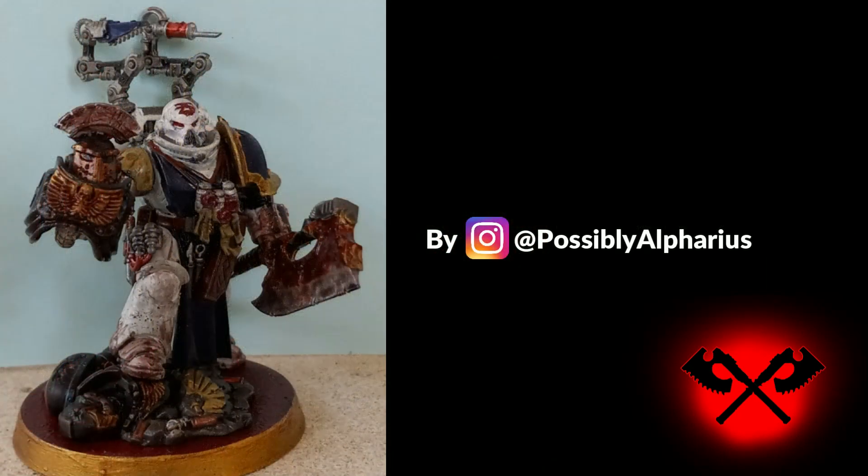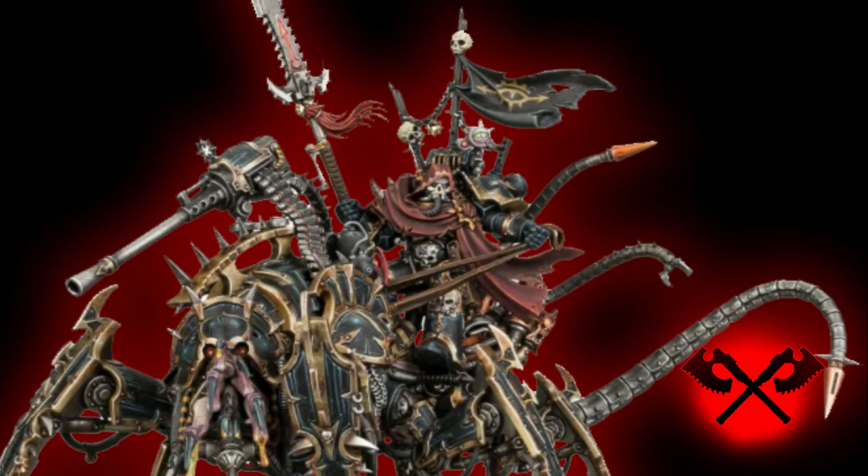Right, onto the crunch. You're going to start with a Lord Discordant — 175 points base — with a mandatory 15-point Mark of Khorne upgrade. As a World Eater, this gives him plus one strength on the charge, when charged, or when heroically intervening. You're next going to spend two CP to give him both a warlord trait and a relic.